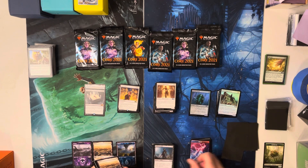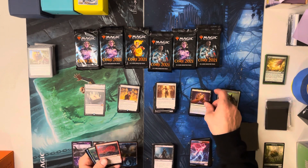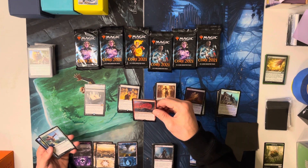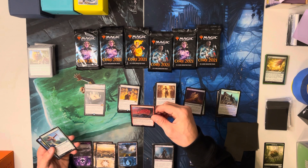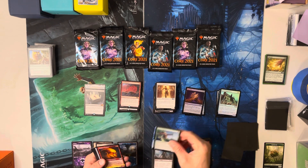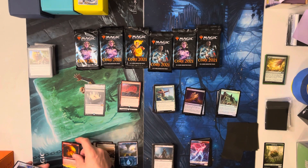Here's another one — wait, did I not get a rare? Oh there's a foil in front of it! Transmogrify — that's a really cool art. Exile target creature; that creature's controller reveals cards from the top of their library until they reveal a creature card, then puts that card onto the battlefield. I guess you could do it to yourself — that's why it's in your deck. Whoa, that's a cool variant art — Chandra's Pyreling!